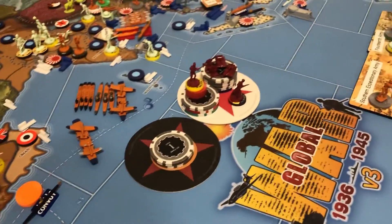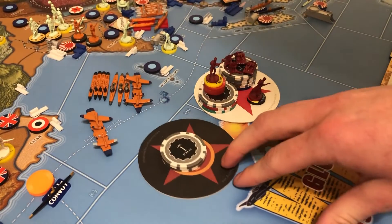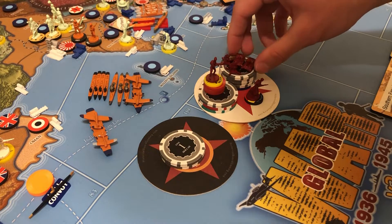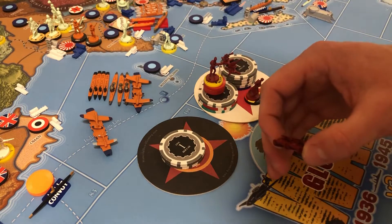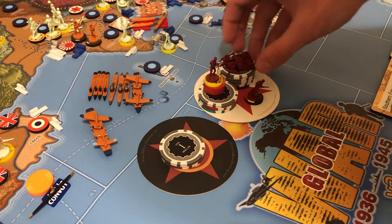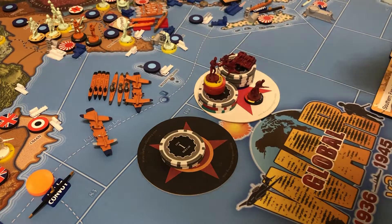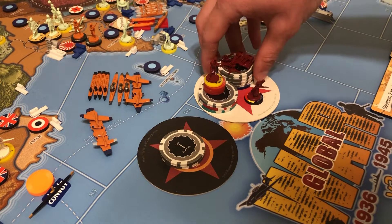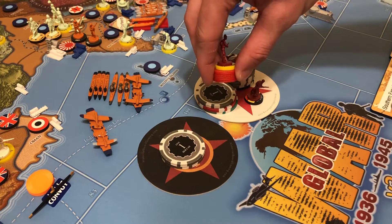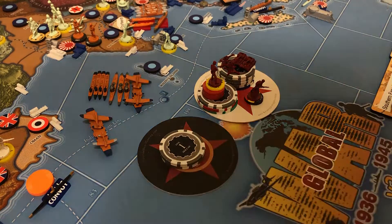Let's go on to our Mobilize the Reserves purchase. Not very diverse but impactful: the CCP will be buying nothing. We've got an international brigade as usual, then we're going to buy two tank destroyers at four IPPs each — five is a little too much — and two anti-aircraft guns for six, totaling 14. With our other $31 we will be buying 31 militia.